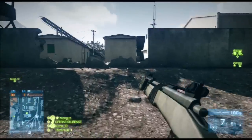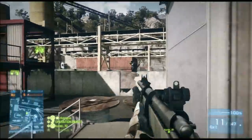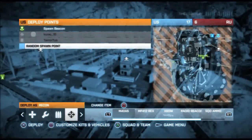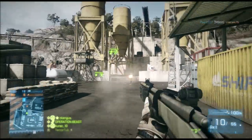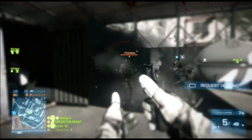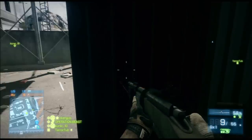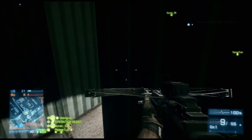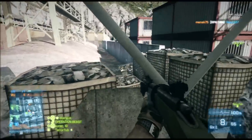You can use a red dot sight but I prefer the iron sight. For attachments, you need the laser sight — that's a must. When you're really close to someone and don't have time to zoom in, you'll want to no-scope them, and the laser sight gives you that accuracy. You'll also want the fast bolt attachment, because if you miss or don't hit the head or chest, you need to follow up fast.